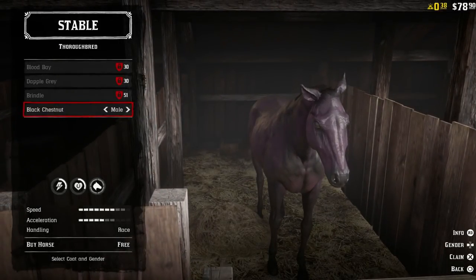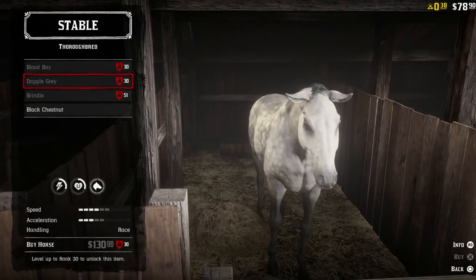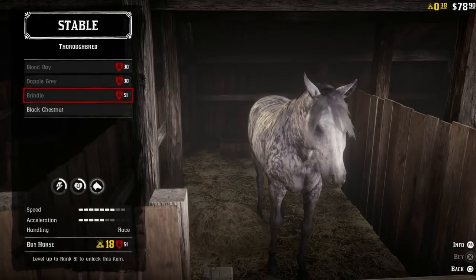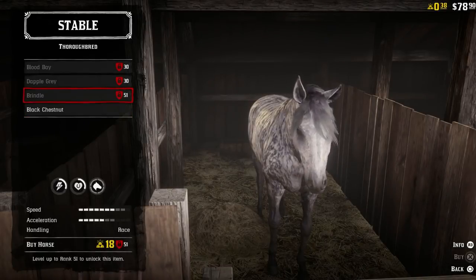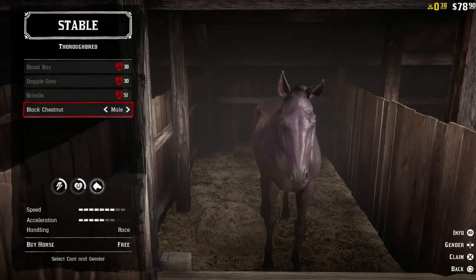Select coats — I can select the color. This one is actually a good one too, but you have to be level 51 to get that one. This one, you can get it right now for free.